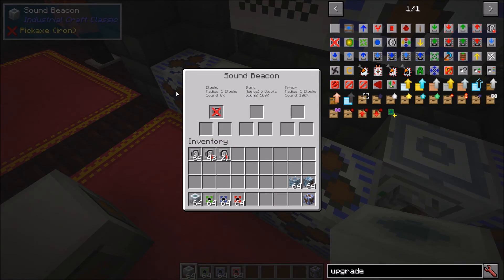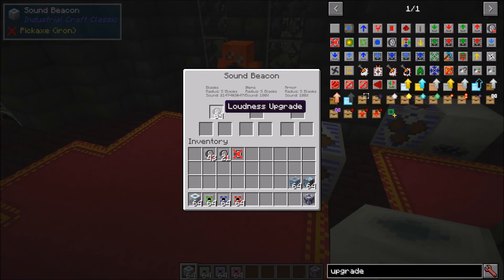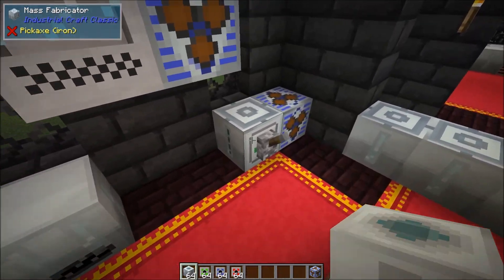You can dampen or increase the sound based on what you want. The mute upgrade goes straight from whatever the sound is down to zero — even if you had a bunch of loudness upgrades in there, throwing in the mute upgrade brings it to zero. There are also field expansion modules. For example, if I put down a second sound beacon and threw loudness upgrades in, it doesn't affect the mass fab sound at all.